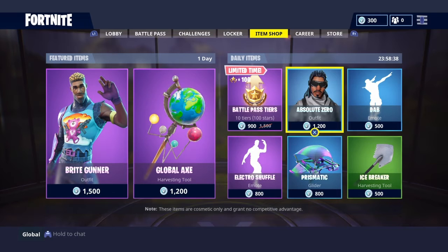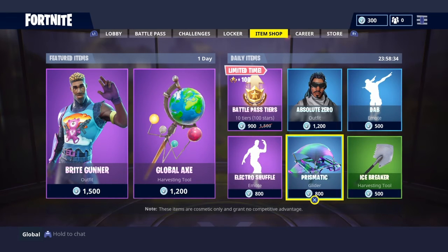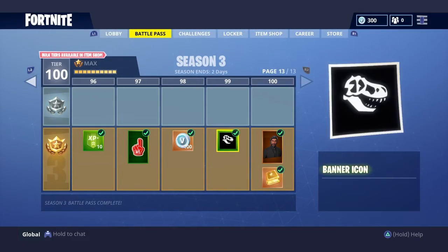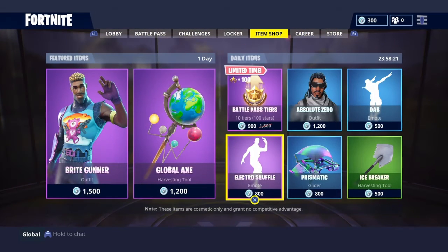Also in the shop there are other items like the Electric Shuffle, Icebreaker, Prismatic, and Absolute Zero. There are also Battle Pass tiers — everyone get on it, you need to get to Battle Pass tier 100 and then get ready for Season 4. And yeah guys, this is it, thanks for watching, I'll see you guys later!